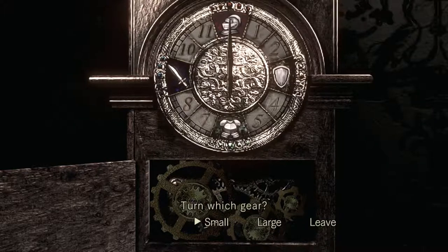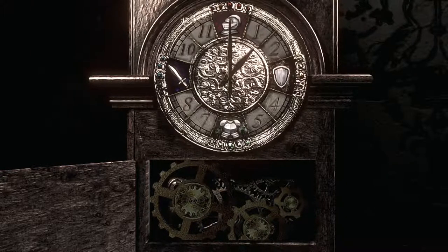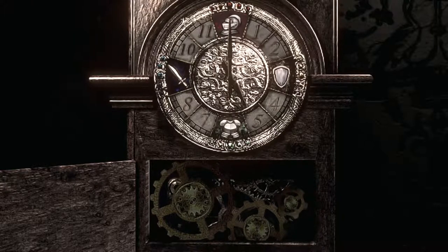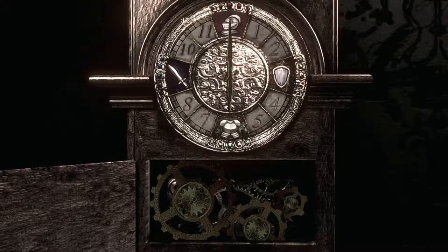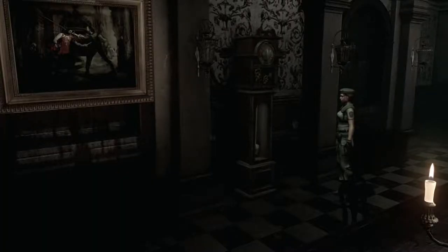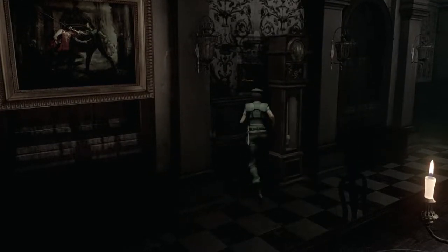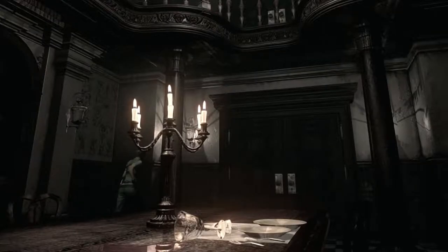It's a little bit counterintuitive because in order to turn the small hand you actually have to turn this large gear here, and you can turn it either twice to the left or twice to the right, as long as it ends up on the bottom. And there you go — we'll be able to get a brand new key out of that, unlocking even more places to go in the mansion.